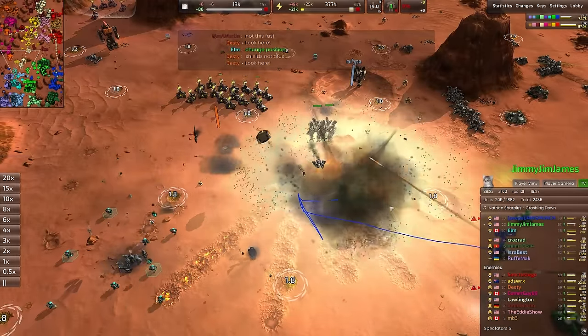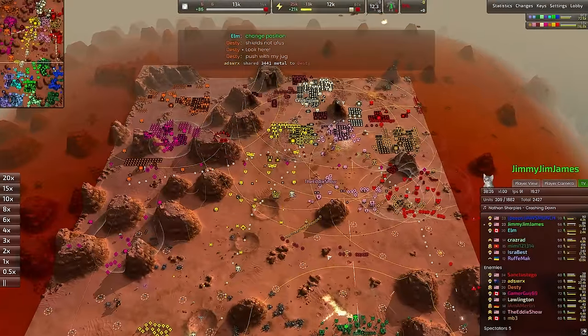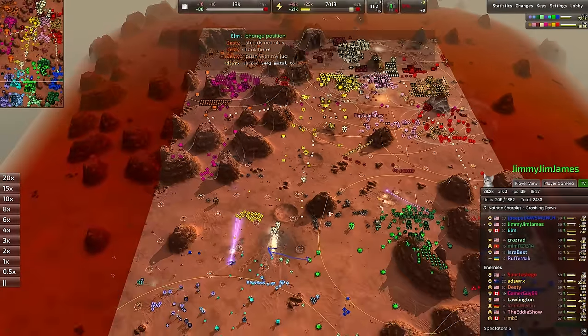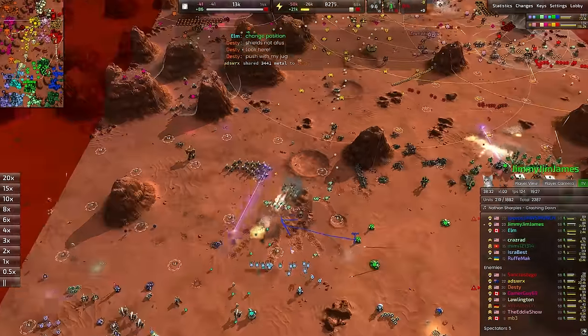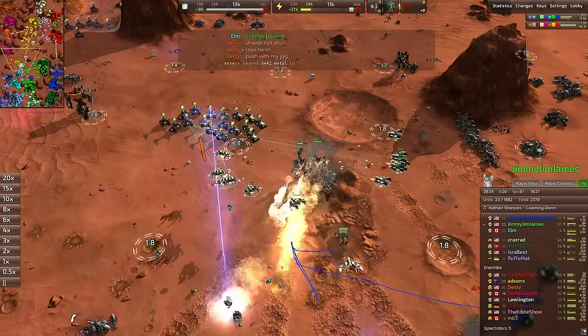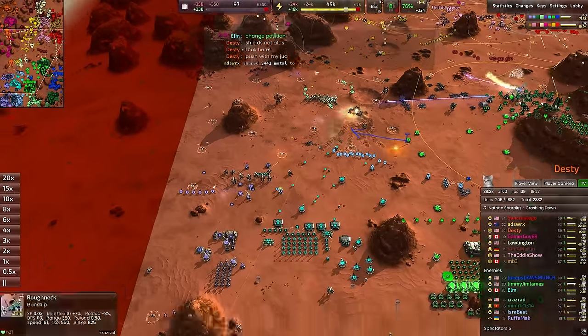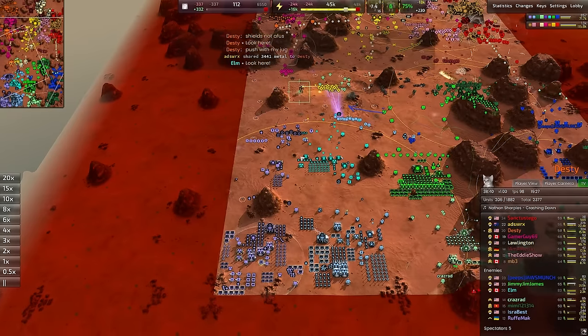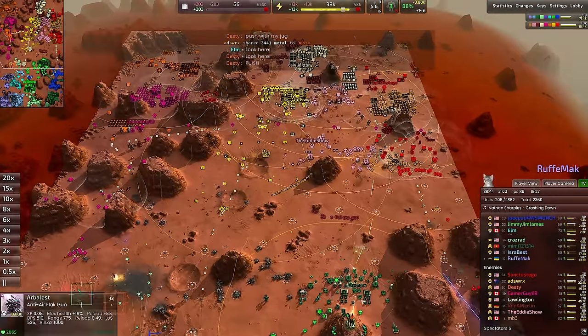Jimmy Jim James with a massive Deacon over here — it shuts down that Behemoth, and with that shuts down the entirety of the push on the left-hand side. Demons are great and all that, but there's just not enough of them, not enough sustain. The sharpshooters are working well too, blasting away a whole bunch of this expensive T3. A Juggernaut is out on the left-hand side — could be a good target for another Deacon if we have one. The blue team is fairly low on commanders at the moment.